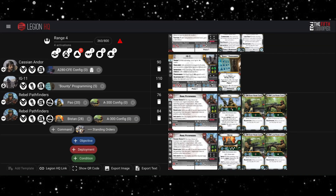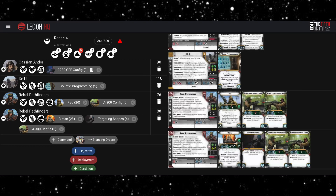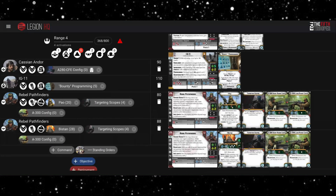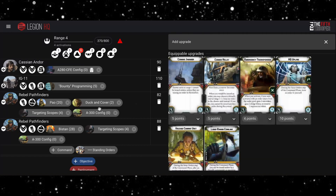In terms of upgrades, with this many white dice I will put Targeting Scopes on both of these because a lot of the time we will be aiming and shooting. On this unit specifically I'm also going to give them Duck and Cover — having Duck and Cover improves your cover when being shot at, and gaining suppression lets you roll additional defense dice. It seems like a really nice pickup on these guys.